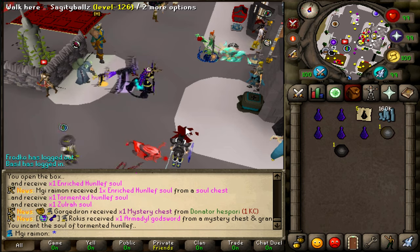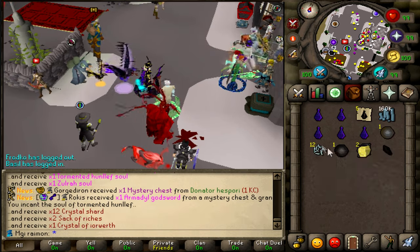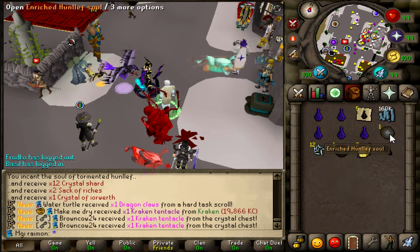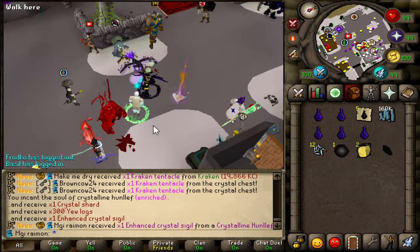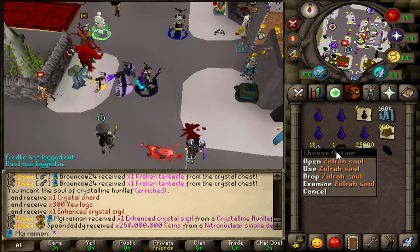And a Tormented Hunlev Soul. What's that gonna give? A Crystal of Iowulf. Interesting. And then the regular Hunlev, but this one is enriched for... Enhanced Crystal Sigil. That's not great, obviously, but pretty cool.